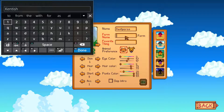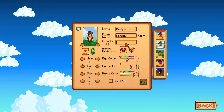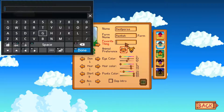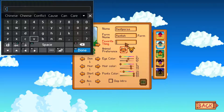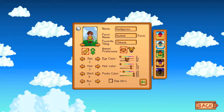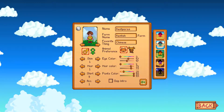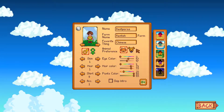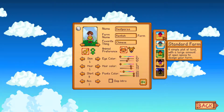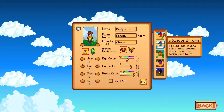Name of the farm — let's have a look. We'll have Kentish Farm, as I am from Kent in the land of the UK. Favourite thing — don't know, let's say Chinese. I love Chinese. Yeah, let's go for Chinese. Do we want a dog or do we want a cat? Let's have a cat.